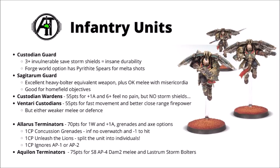Forgeworld also has an option in the Aquilon Terminators at 75 points each — Strength 8, AP -4, Damage 2 melee, which is arguably just a little bit better in general purpose than the Castellan axes of the Allarus. They also get Lastrum Storm Bolters, so that's four Strength 5 shots at 12-inch range. You could certainly argue those two upgrades are worth the extra five points over the Allarus. It's either the choice of the Aquilon for slightly better damage output, or the Allarus for more stratagem options.